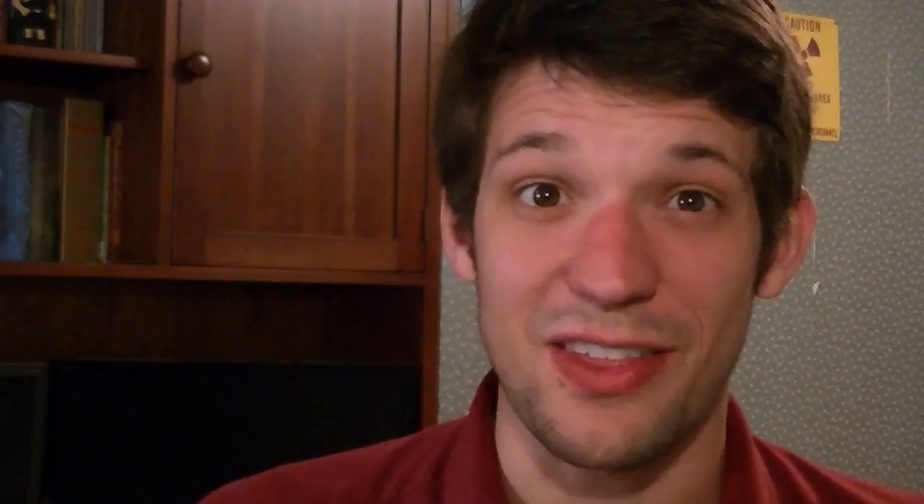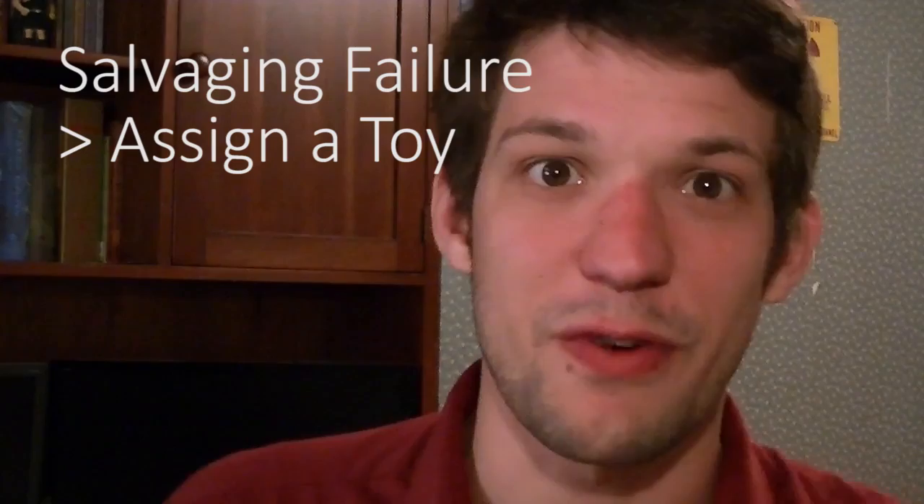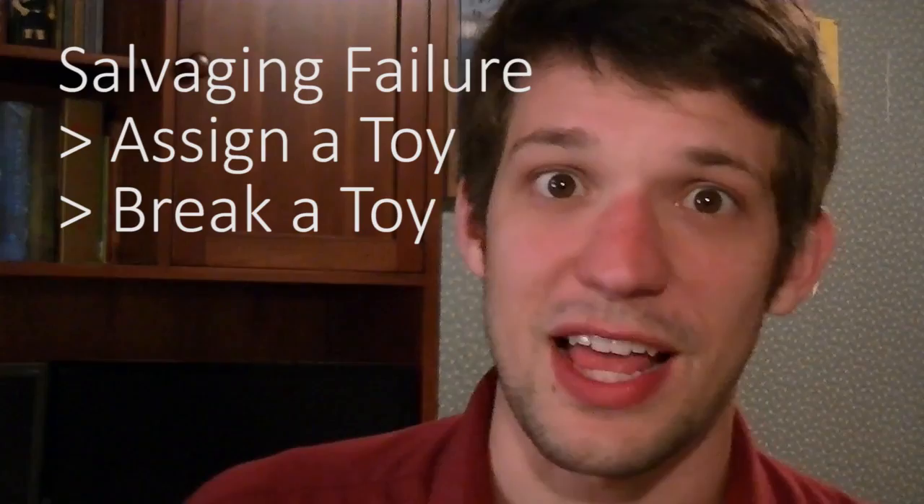However, even if you failed your roll, you might still be able to save the day. There are a couple of things you can do to snatch victory from the jaws of defeat. If one of your unassigned toys would give that Cat Girl enough of a bonus to have succeeded on her roll, you can give it to her and let her move on. Also, if she already had a toy that gave a bonus to the failed skill, she can use it one more time, which breaks it, but also allows her a free reroll using that toy's bonus one last time. Unfortunately, you're not allowed to break the pool boys. And finally, your captain gets one free reroll per caper, because if your captain fails and is knocked out, the rest of your Cat Girls get a minus one on all of their rolls for the rest of the caper.